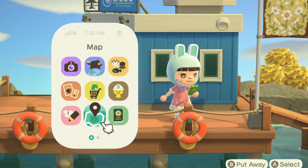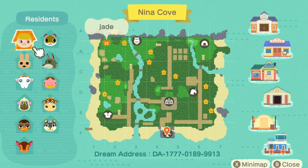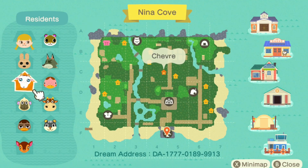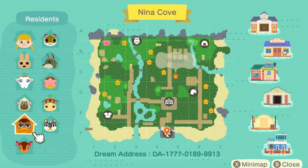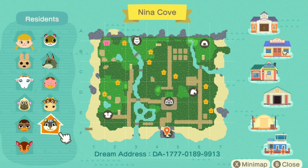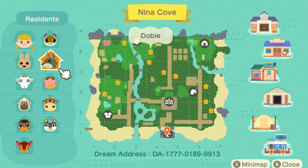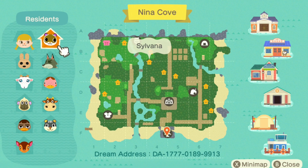Before we get too far, I'm going to take a look at the map. So of course we have Jade, and for her villagers we have Coco, Chevray — I can never say that one — Deli, Weber, Fauna, Blair, Patty, Freckles, Dobby, and Silvana. A bunch of cuties.